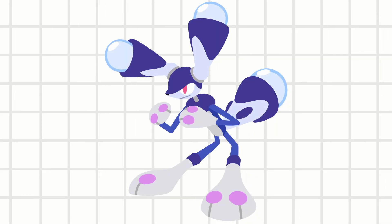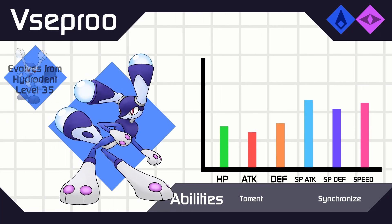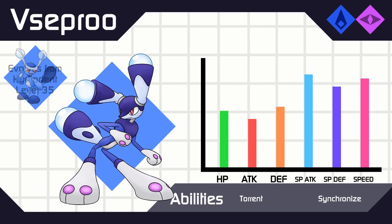Even though the VSEPR theory is widely taught and explains a lot of molecules, it is still called a theory. Thus, VSEPRU is an Otter Psychic Type.